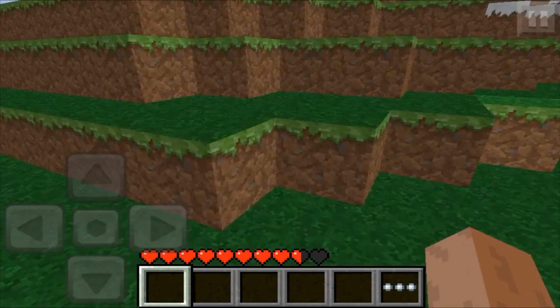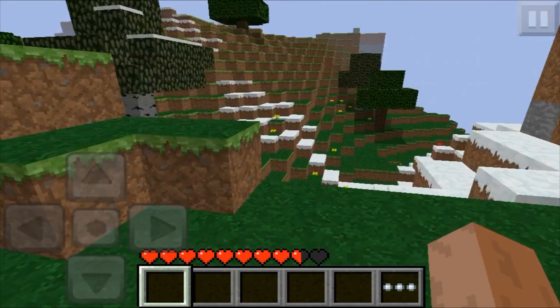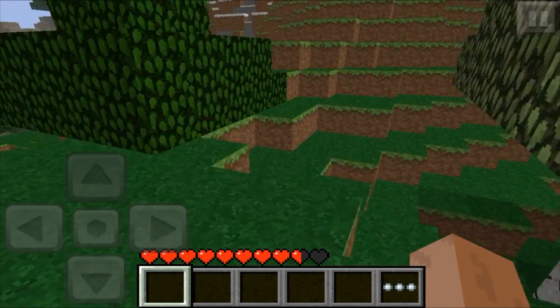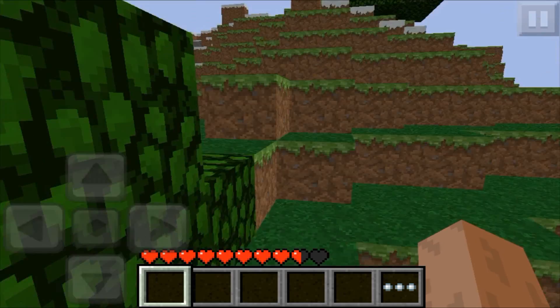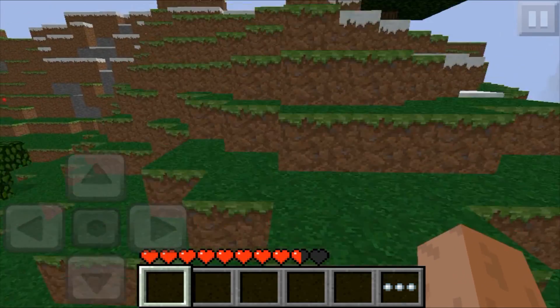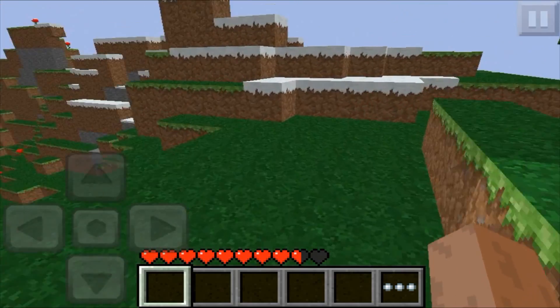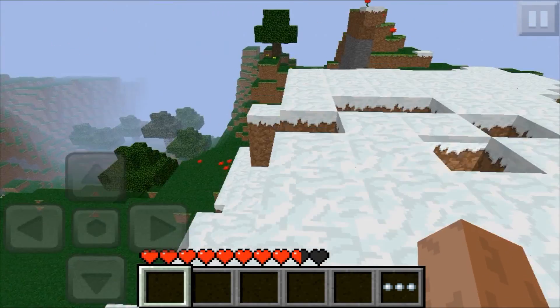I don't know how someone didn't find this out before him, but it was great. It's a great addition and it's really, really cool. I recommend you guys go check it out for yourself, because it's kind of hard to believe. It's got that red box around it because it's not in the game yet — all the blocks have that if they aren't in the game yet, in case you were wondering.